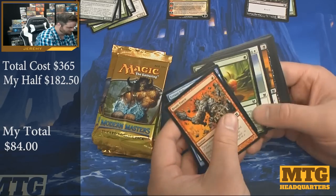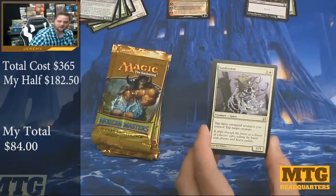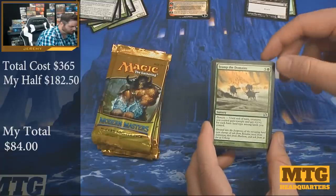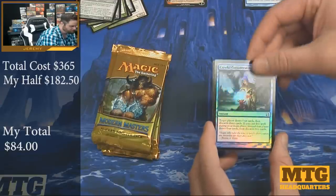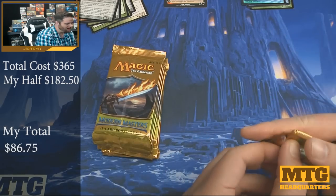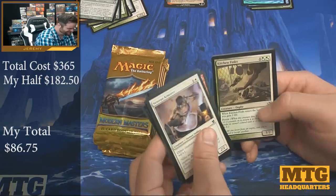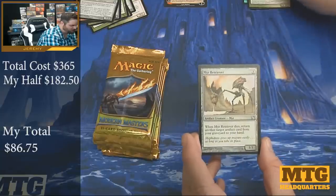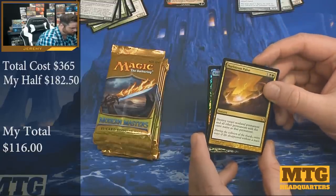It's not starting out great. A single Tarmogoyf would probably just take us right over. Pack five: Sandsewer, Deathrattle, Tromp the Domains, and Scion of Oona. A foil Careful Consideration. Maybe I've plucked all the empty packs off the top to help Darium out. There's a Kitchen Finks — 100% of packs we've opened with Kitchen Finks were $50 packs. Mirror Entity, Esperzoa, and Maelstrom Pulse. And a foil Raven's Crime.